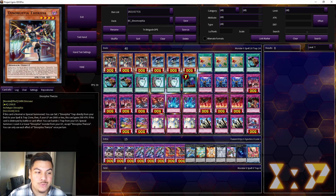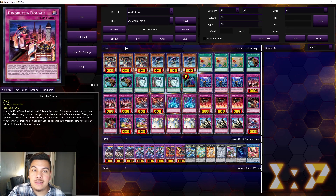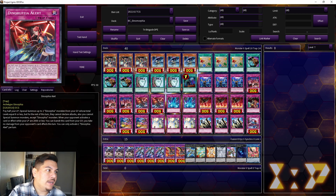Dinorphias' big thing is that they fusion summon from their hand, deck, field, and even from their extra deck using materials from their extra deck — using trap cards like Dinorphia Frenzy and Dinorphia Domain. Cards like Dinorphia Brute give you interruption, and you can play cards like Torrential Tribute and the Solemn package. Dinorphia Alert lets you special summon your Dinorphia monsters from your graveyard, spamming a whole bunch of monsters during your opponent's turn while during your own turn you're really not doing all that much.